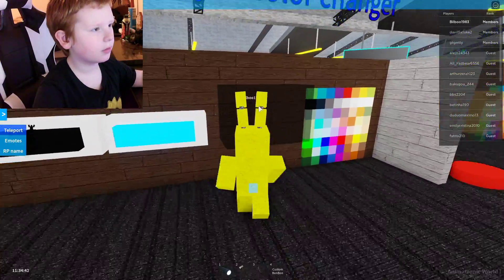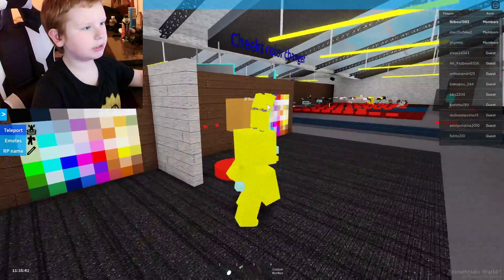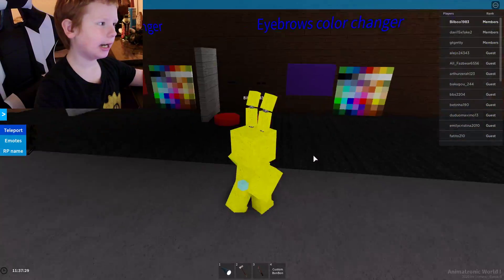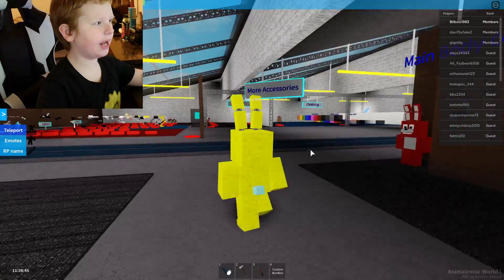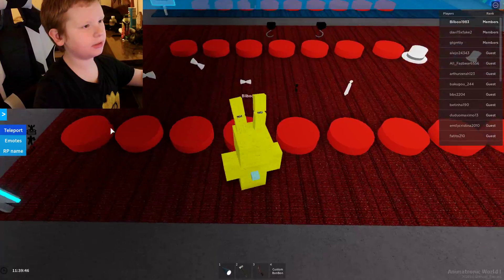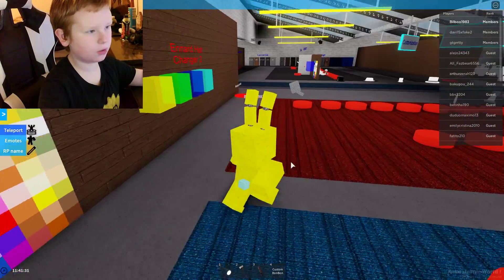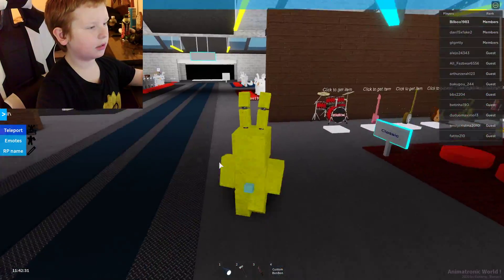Go to the skin and paint it like that. Go over here and paint the bow tie — I'm putting the right OC here. Go over here and do that, and there you have it — there's your Golden Toy Bonnie.